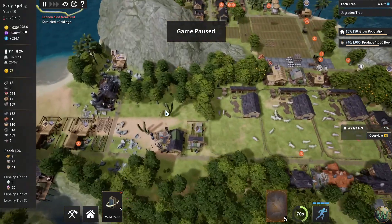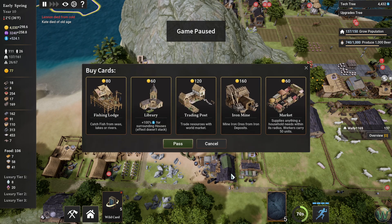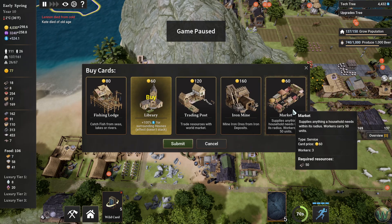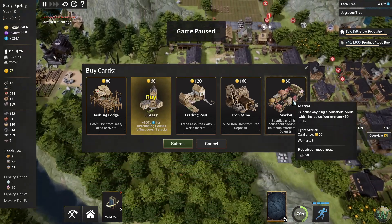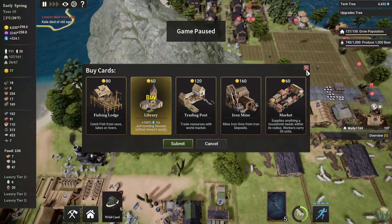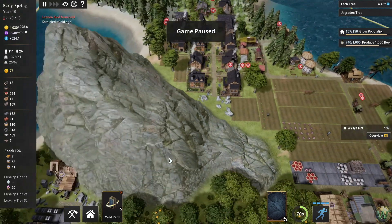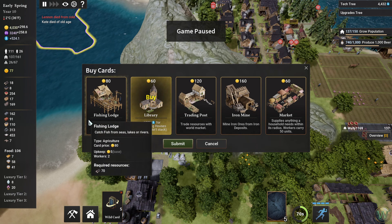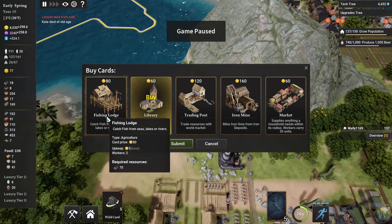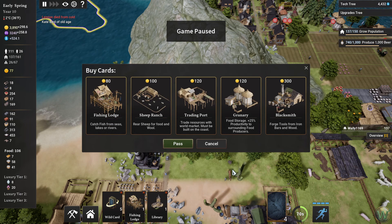Let's put in another coal miner over here. Actually, let's check and see if we have one here in the cards first. I want to take this though. Did we set up a market — the unlocked market? Did we set one up? I thought we did — oh here it is, that's where it is. Let's take this library card. We could potentially use another fishing lodge — yeah, it couldn't hurt.